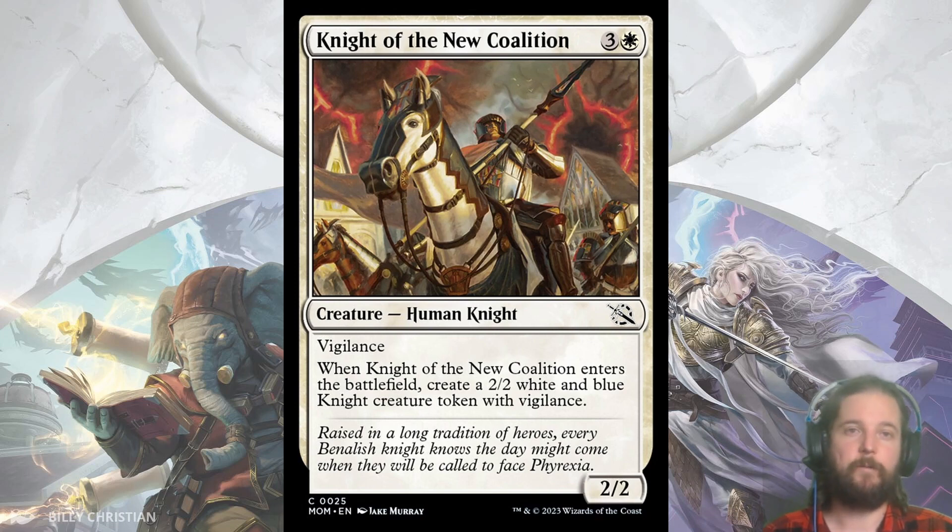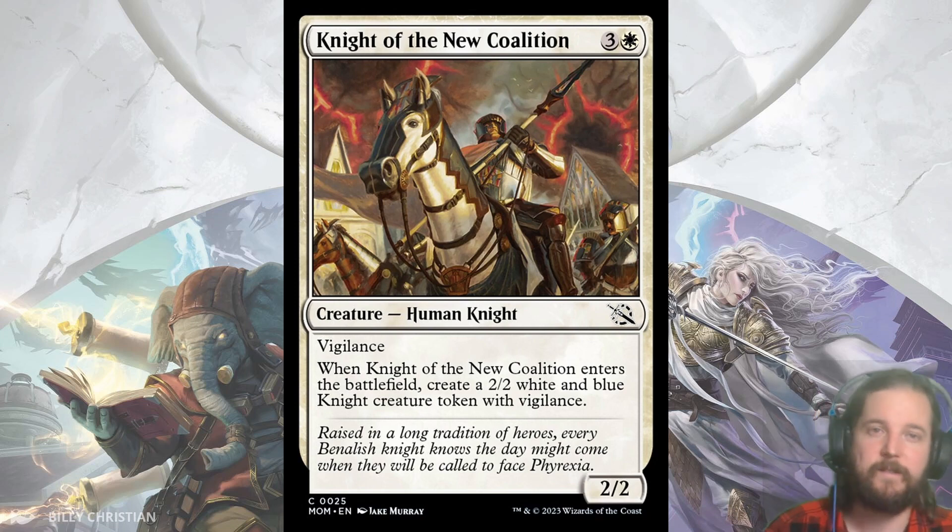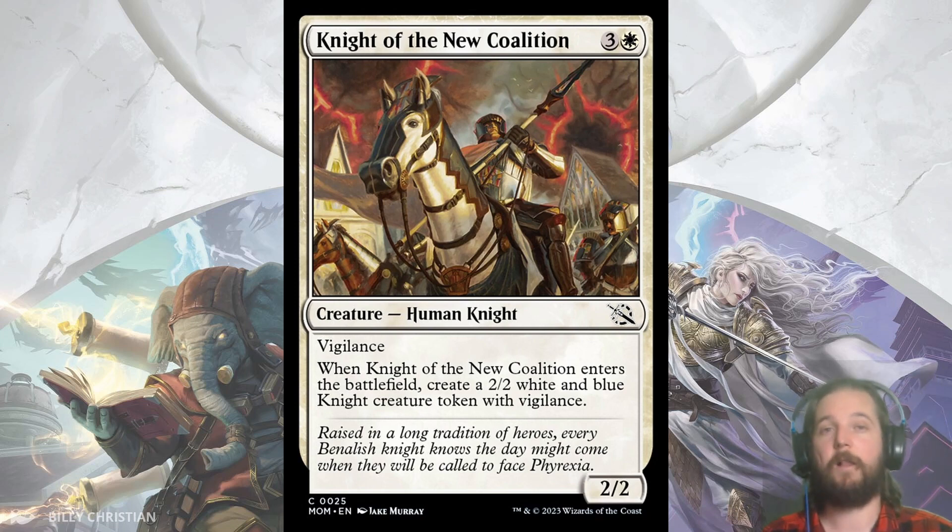I usually start with my best common and move down the list, but today they'll just be the ones that caught my attention and the reasons why, so there's no reasoning to their order other than alphabetical. First up we have Knight of the New Coalition. I think this is going to be a common that performs well because it is a decent stat block — a 4/4 for 4 spread across two bodies. Both have Vigilance, and the archetype for Azorius or White-Blue is Knights, so the creature type is relevant.